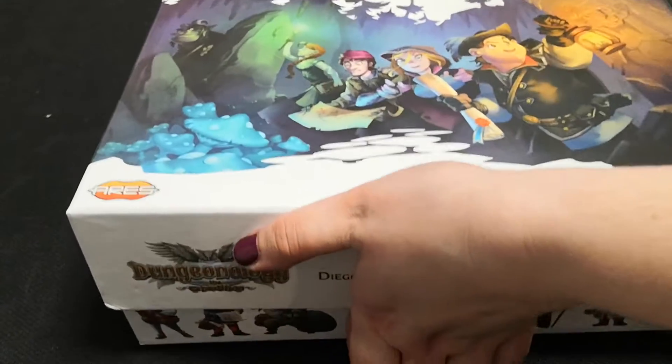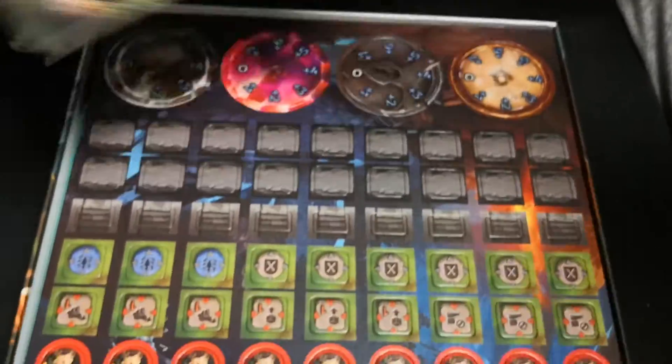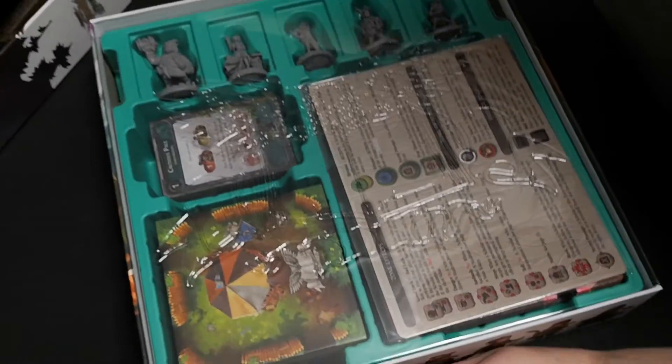Let's see what's inside the core box. Rule book - it's a very big rule book, 30 pages. That's good. The boards have this level layer. Many tokens, not so many with the clocks. Oh, inside is green - woohoo! That's cool, I've never seen a green inside.